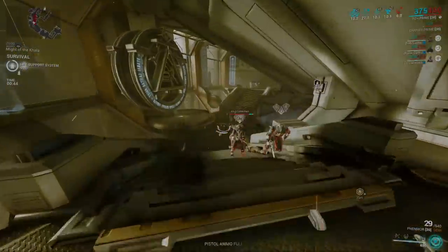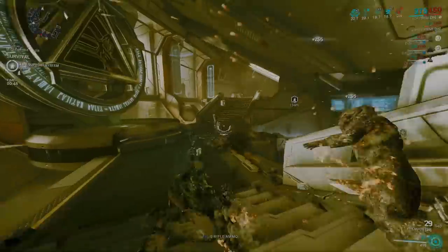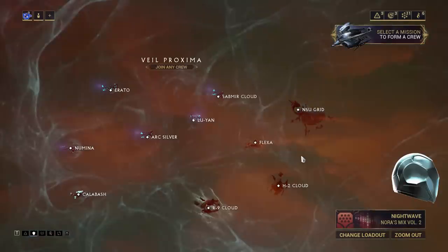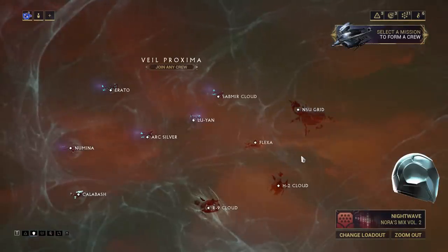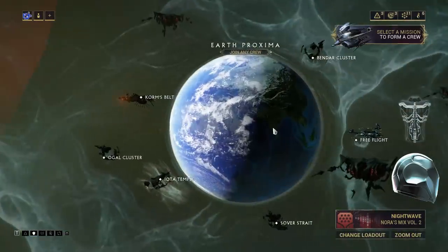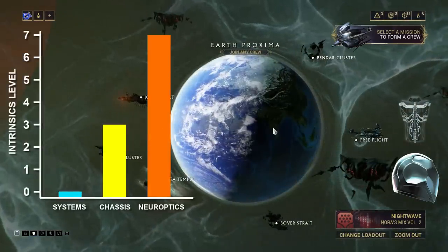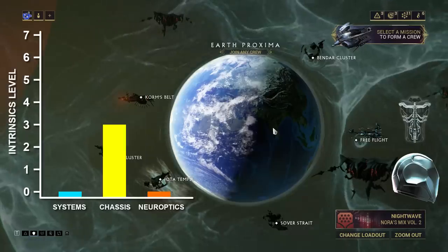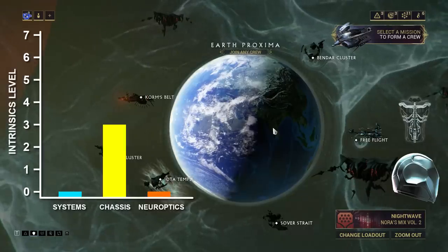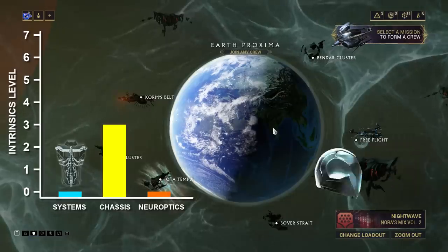Also changed with this update was the Oberon farm. Oberon used to come from the three Grineer regions in Railjack: Earth, Saturn, and the Veil. In an effort to make it more accessible, DE have moved the Veil piece over to Earth, doubling up the parts you can get from Earth missions. This not only makes the requirements to get Oberon lower, down from rank 7 intrinsics to only rank 3, but also increases the odds of getting an Oberon piece when farming on Earth, as you could get either the Systems or the newer Neuroptics.